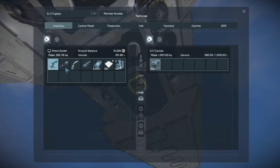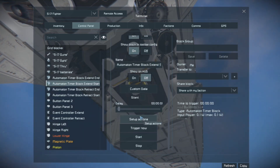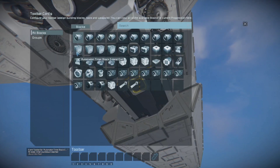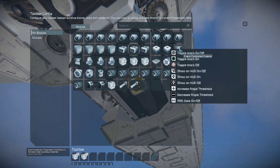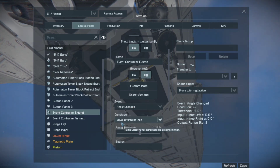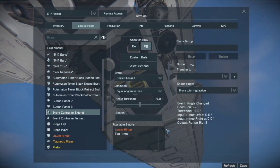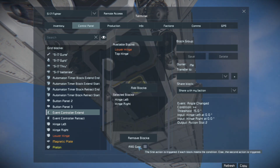Now that we have everything tucked away, let's extend it back out. The extend start timer block has the delay set to zero. Its actions are going to be: left hinge reverse and right hinge reverse — because we want these doors to open first — and then it turns on the extend event controller. The extend event controller is set to angle changed equal to or greater than 15 degrees, which gives the doors enough time to get to that 15-degree mark and be out of the way of the piston. It is watching both of those hinges.